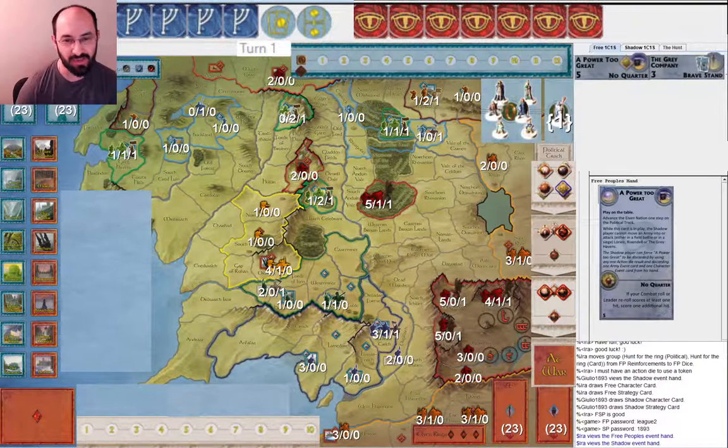Hi everyone, my name is Ira Faye and this is another game from the 2021 League that I'm playing in. In this game we're using the action tokens. They are one-time use dice for the free people: one gives you a card draw and one lets you muster a nation toward war. I'm playing free people and my opponent is obviously playing shadow, and this is how it starts.